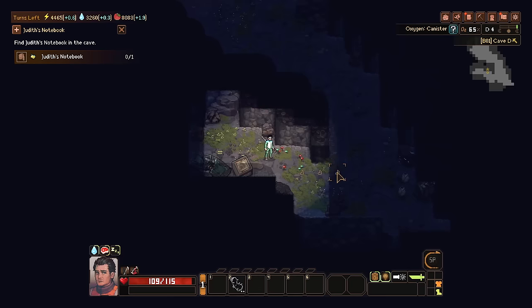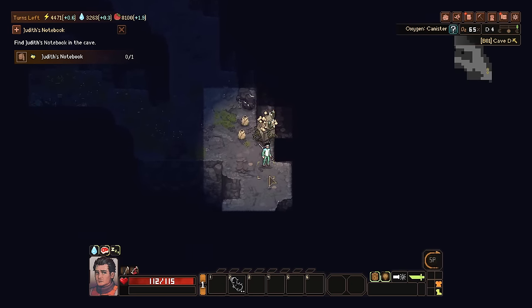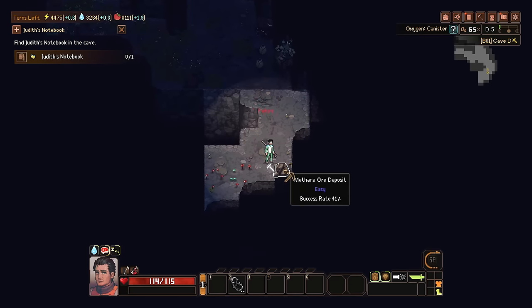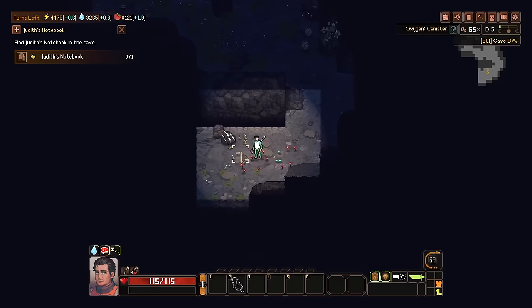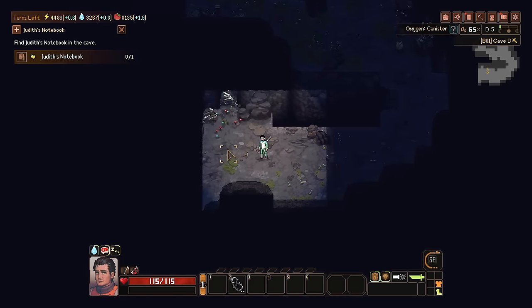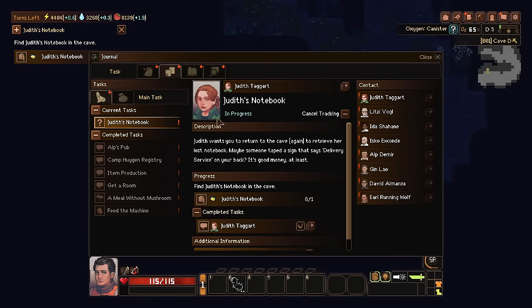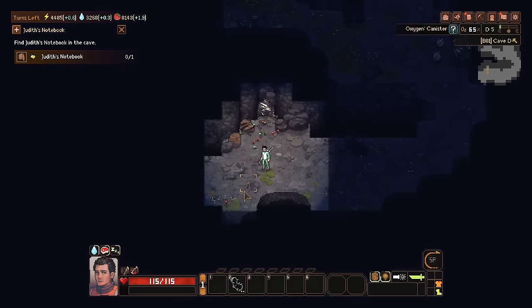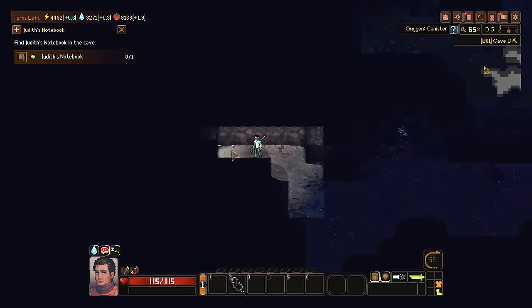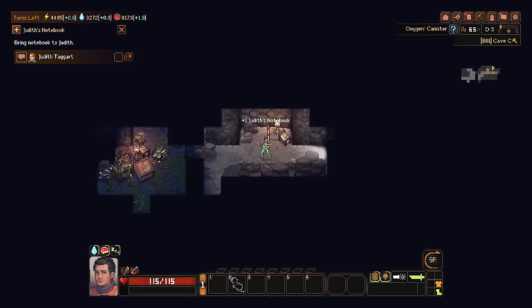I've been sent down into the mine. Apparently one of the engineers working inside the oxygen reactor — the thing that allows us to breathe — was coming down here to check the struts and make sure everything is working properly. They got attacked by mutated bugs, had to run out, and so in true RPG gopher format we've got to look around and find Judith's notebook. I don't really have much more information than that, so I don't know exactly where this book might be. The mines seem to be fairly sprawling with a lot of threats down here.